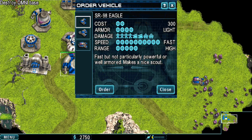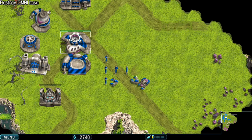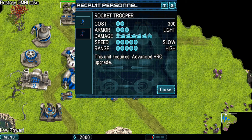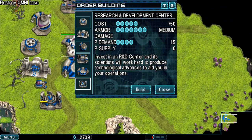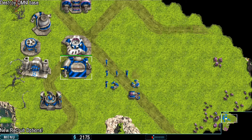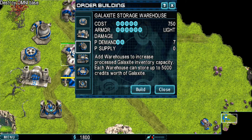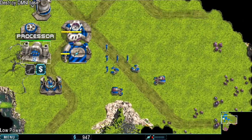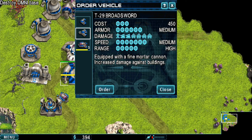So let's look at this guys — this is where we can deploy more of these attack units that we used before. We just want to build the last building that we don't have so far, which is the research and development center, because we need that to be able to upgrade so that we can deploy these units. They require the advanced HRC upgrade, so we're going to go do that upgrade right now. We're going to research real quick, and we probably want to get a few more of these bullpup mining guys. We have the broadsword and we have the eagle.